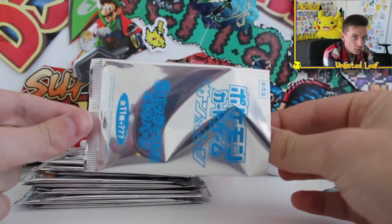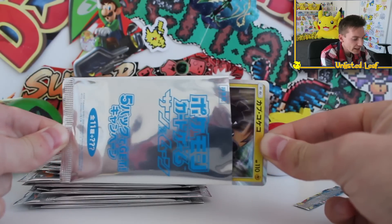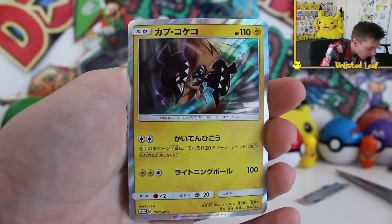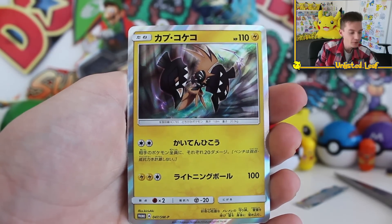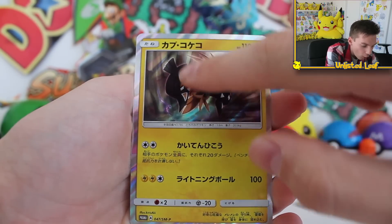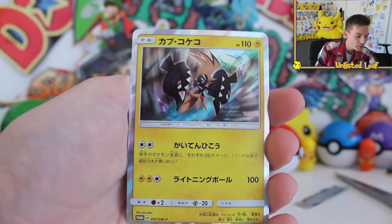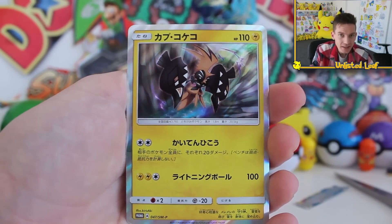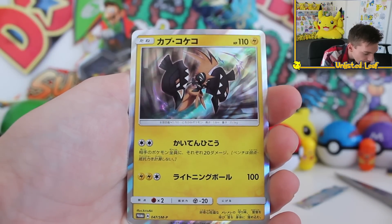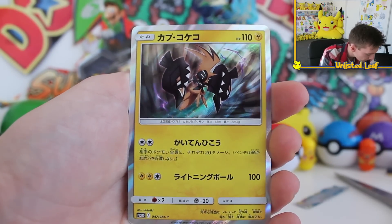First booster. Could you imagine if we pull the GX on the very first one? It's a Holo! This isn't even bad — it's none other than the regular Tapu Koko Holo card. We want the shiny version of him in the full GX format, but that's pretty good. We pulled the Holo form on the very first pack. Hopefully that's a sign of what's to come. That Holo looks sick — look at the background. Absolutely bananas. And I think they're all promos.